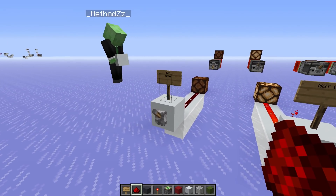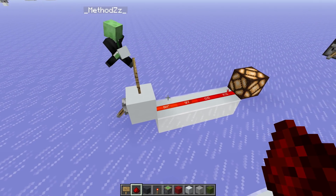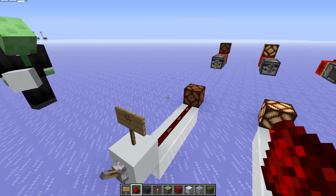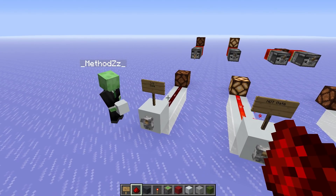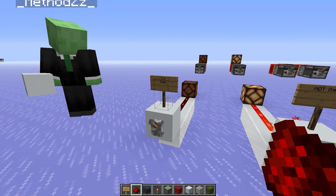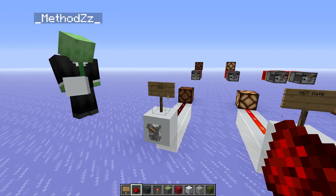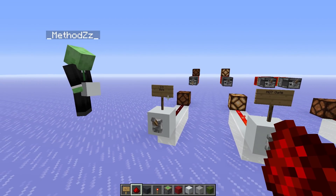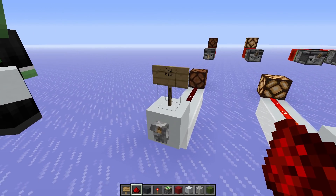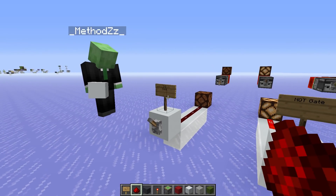We're going to start really simple — this is the IO gate, the in-out gate. It will just turn the lamp on if it's on and turn the lamp off if it's off. It might sound super simple, but it's important to know all these names for research and communication. You can just use the term 'IO gate' and people will know what you're talking about, rather than saying 'a lever with some redstone on a lamp.'